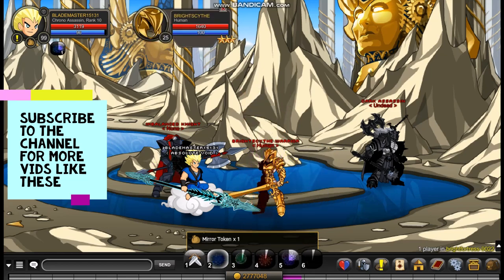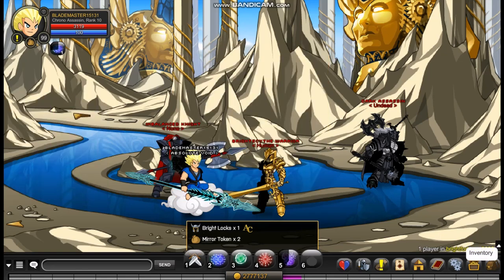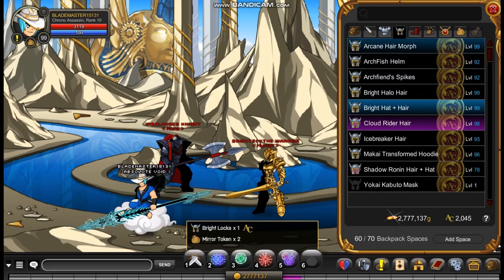You have to kill the Bright Scythe Warrior and they'll drop all the drops for the helms. They drop it almost with every kill — a new helm. There are a bunch of helms you can get from this guy, and this is how it looks when you equip it. So it's pretty good.